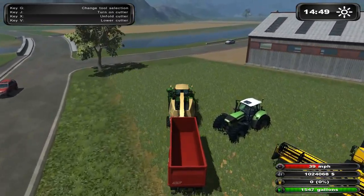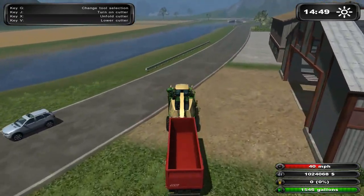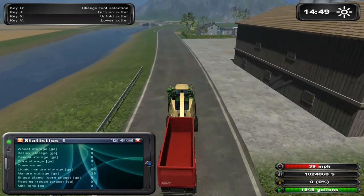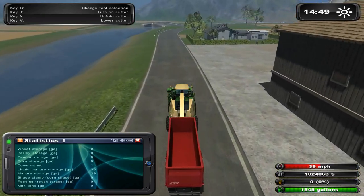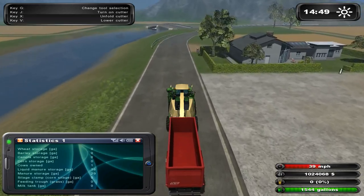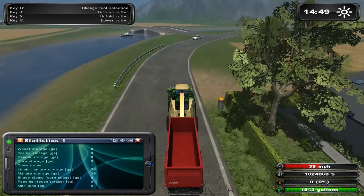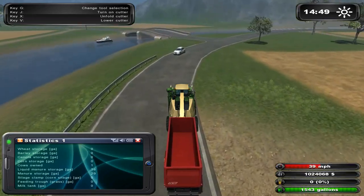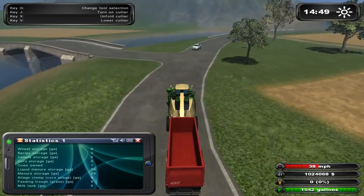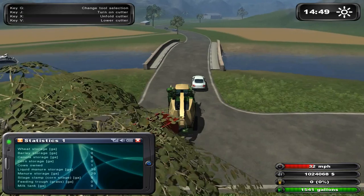Let's go harvest some corn for our cows to eat. Because, as you can see here, we have one cow and thirty-six liquid manure storage and twenty-nine manure storage, which is hard manure, but nothing to feed it. And until we have the feed for it, it won't give us any milk.